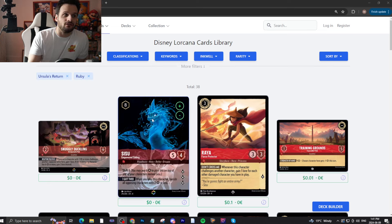Sisu — eight uninkable, five cost, quests for three, shift six. Whenever you play this character, banish characters with two attack or less. I've said this before: if the format is filled with cards with two attack or less, this card is great. If not, it's terrible. A card like this can't really be judged right now. Right now it's not amazing — you'll play a couple copies and hope it gets off a bit. If we ever get a big heavy aggro meta with cheap characters, this card becomes a lot better.